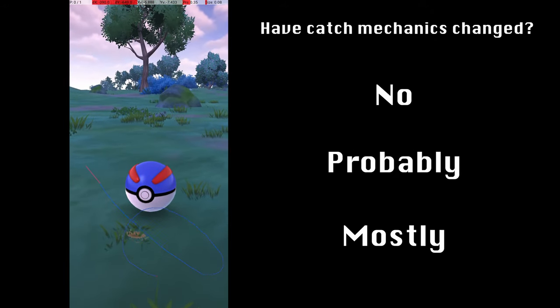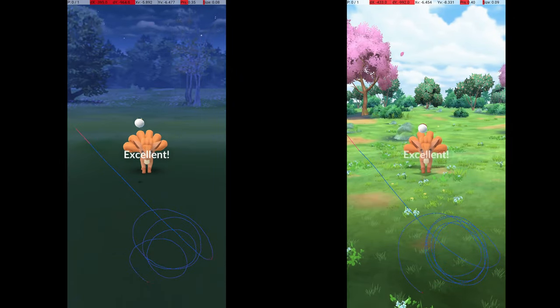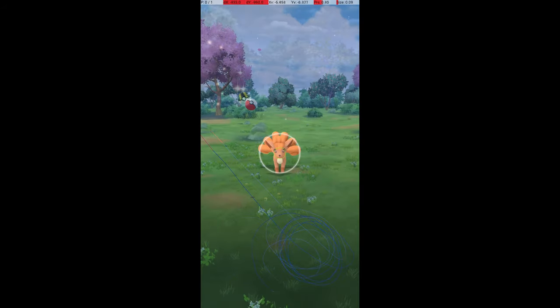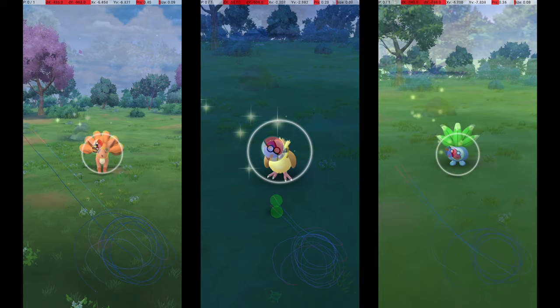I compared Pokemon locations and example excellent throws between the old and new encounter screens for several Pokemon, and here's what I found. The Pokemon's location is identical between pre-update and post-update encounter screens. In addition, successful excellent throws appear quite similar pre-update and post-update.